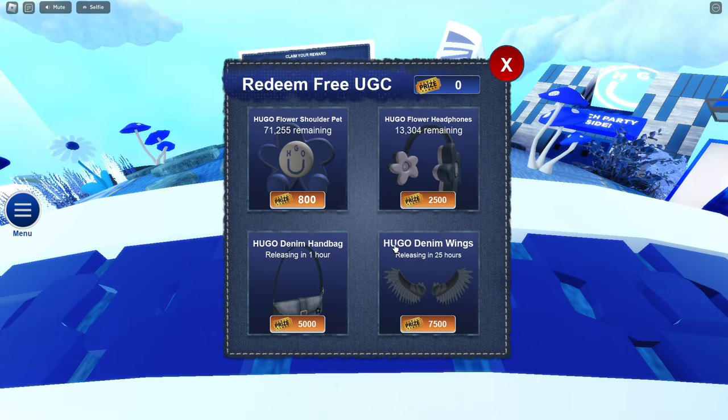Once you get into the game, click over on the menu and click on Free UGC. Here you'll see the first two items that have released, starting with the Hugo Flower Shoulder Pet and the Hugo Flower Headphones.